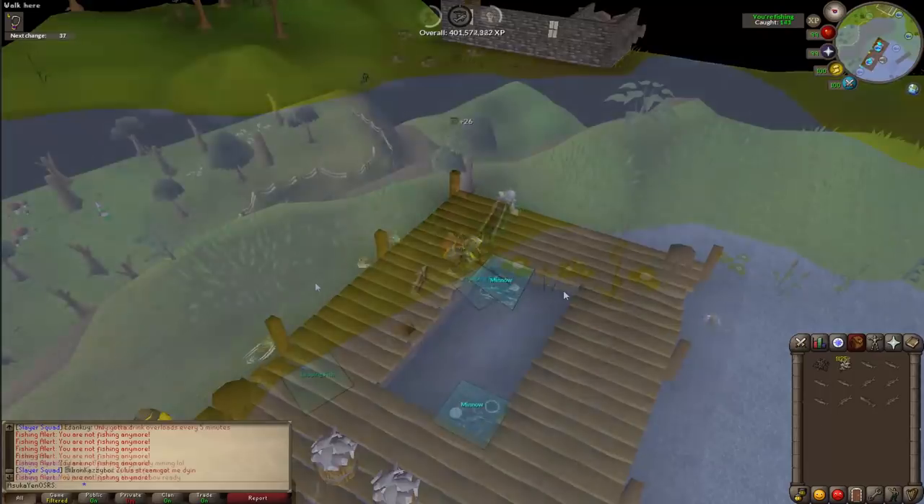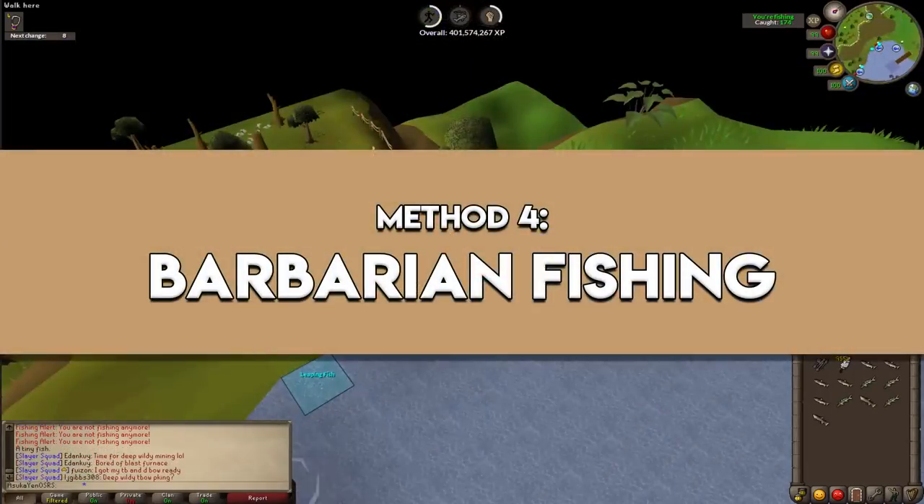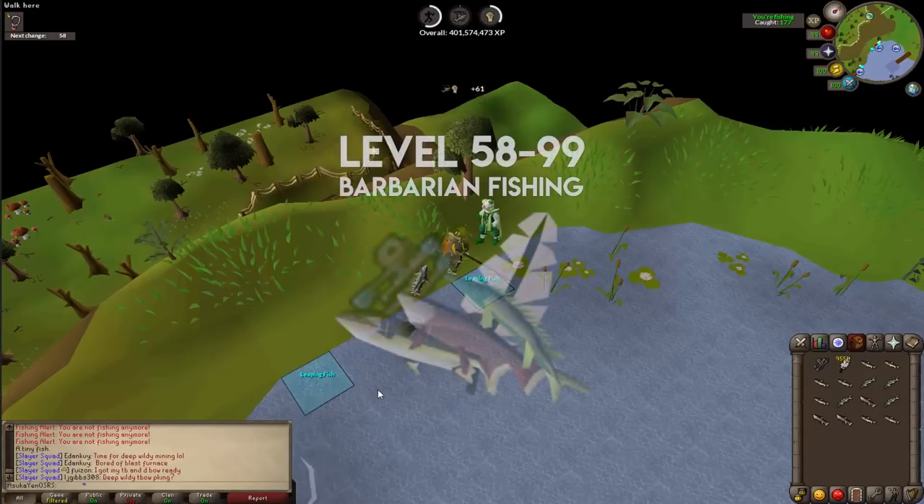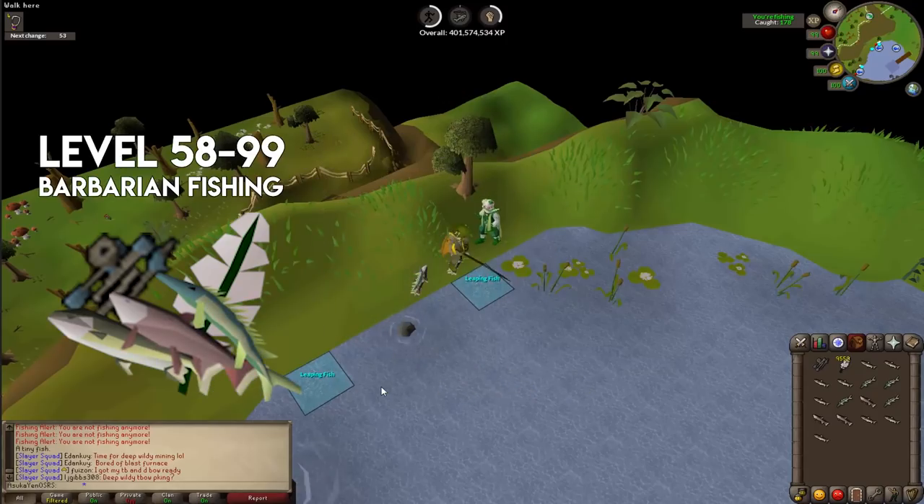Method four is entirely Barbarian fishing from level 58 to 99. Level 24 to 58 is the same fly fishing, and at 58 you move straight into Barbarian fishing. This is by far the fastest way to 99 regardless of whether you AFK or three-tick. Personally, I AFK'd Barbarian fishing from level 85 all the way to 99, which is where I started this particular grind.